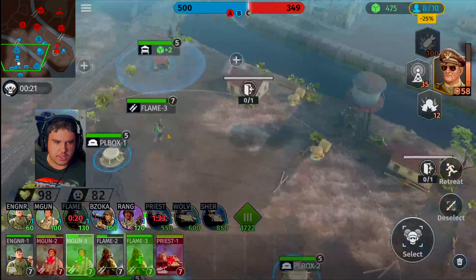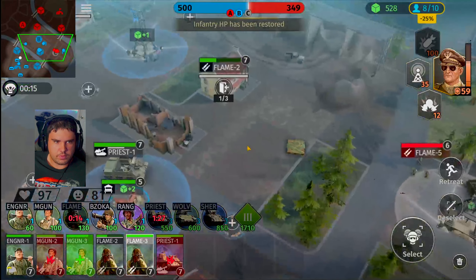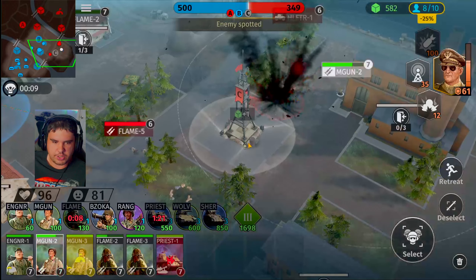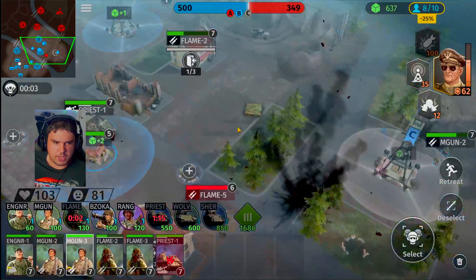Let's fully retreat away so you can get back inside of the health zone. Flamethrower squads ready for action. Our flamethrower squad still hanging down on the side of the road. Priest tank, let's focus on the flamethrower squad. We pushed him outside of Charlie. Not entirely sure what his plan is here, so we're going to wait and see what happens.